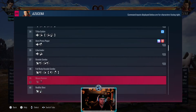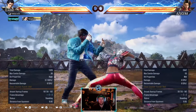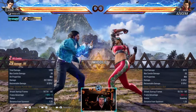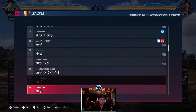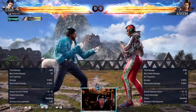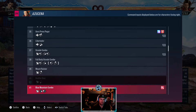Down forward 2-2 is a mid, 15-frame mid launcher. Like a lot of characters' down forward 2, it's minus 13. It does launch you while crouching, so just a standard launcher. Down forward 3 - safe, 17-frame counter hit launcher. Weak to the left but tracks well to the right, so you always want to be stepping Azucena to the left.